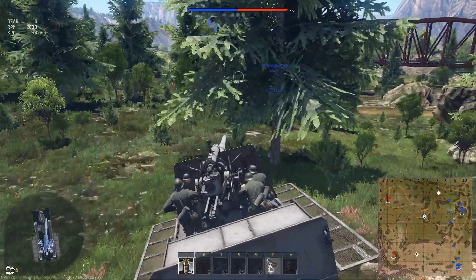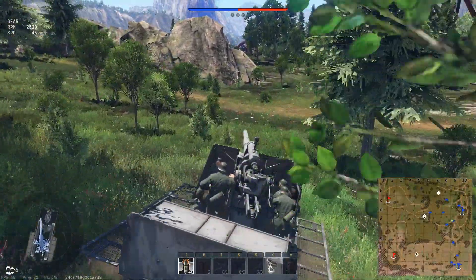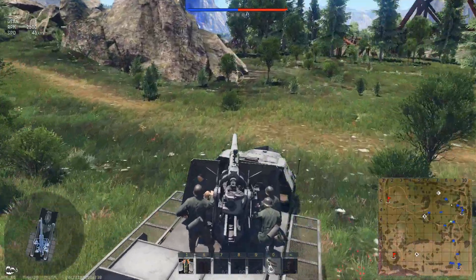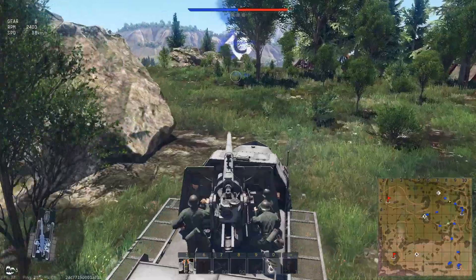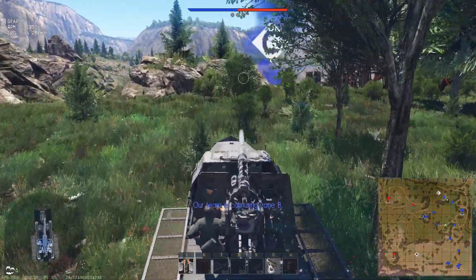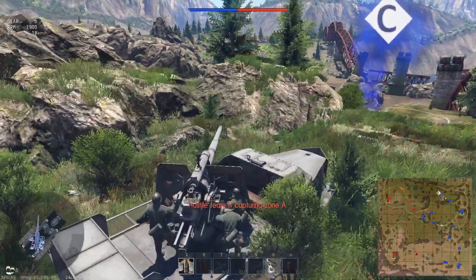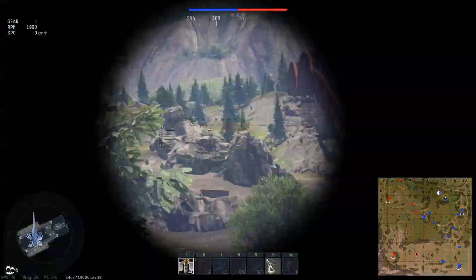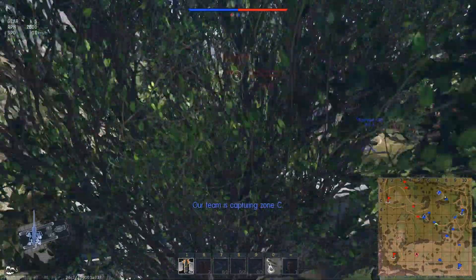The first vehicle we are actually driving is the 88mm Flak truck. We are heading out for the C zone as it's some kind of home zone for the team starting on the eastern side of the map. But as you can see, I am kind of running into gun depression issues right away and I can't really fight from this uphill position, at least not the way I want to.